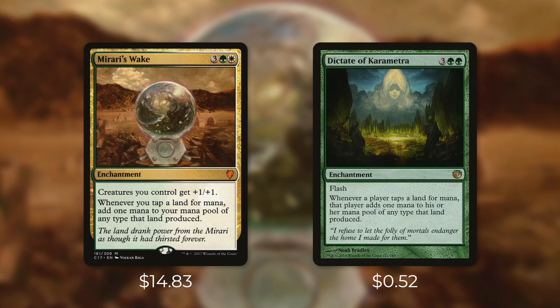Another budget alternative to consider is Dictate of Karametra. It's an enchantment for three green green, and currently it's just 52 cents. It has flash, and whenever a player taps a land for mana, that player adds one mana to his or her mana pool of any type that land produced. So like Mirari's Wake, this only costs five mana, but there's one main difference — this might double up your mana production, but it also doubles up your opponents'. There actually aren't too many cards like Mirari's Wake that just double up your own mana. Obviously, it's just better to ramp yourself and not your opponents. But that doesn't mean that this card is bad. The big difference maker for this card is the fact that it has flash. Because of that, you can cast it right before your turn and take advantage of it before your opponents can. If you've got some impactful cards in your hand, this can set you way ahead of your opponents. And unlike Mirari's Wake, this can come out of nowhere — with Mirari's Wake, you have to cast it on your own turn, so your opponents will probably realize that you're setting up for a big turn and will try to stop you. Dictate of Karametra will give them a lot less time to react.